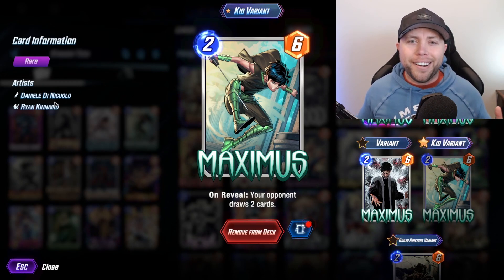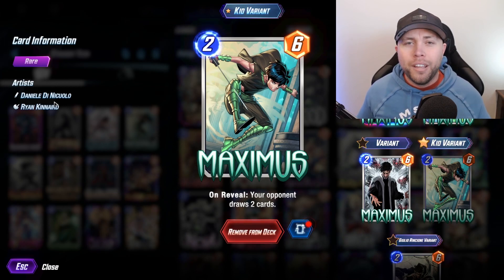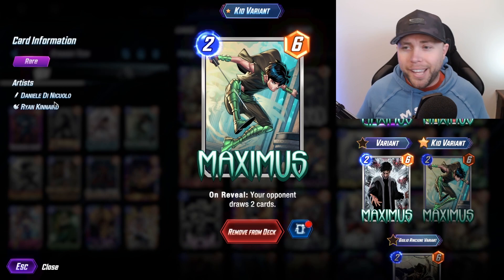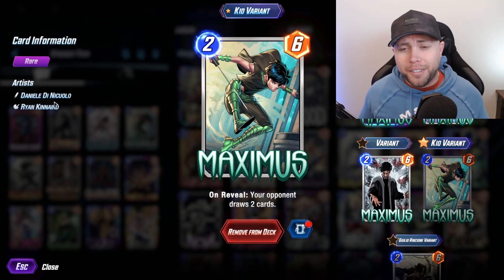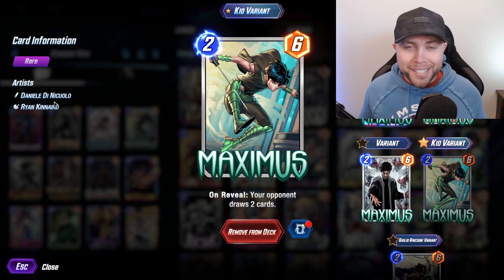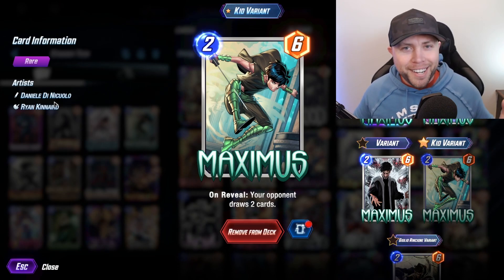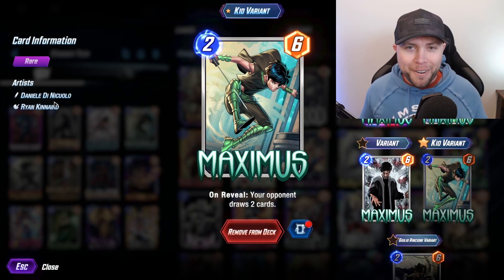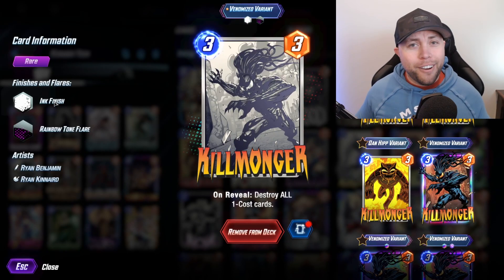Next up we are running Maximus, who's just a good power-to-cost ratio. You don't want to play this card out early — in fact, you're trying to play him on the last turn of the game. Card draw is very important; if you're coming up against Hela or Tribunal you definitely don't want to be giving them the cards they're looking for. Do not play this on turn two — this is a turn six card. A lot of value, a lot of stats, but don't play him early.